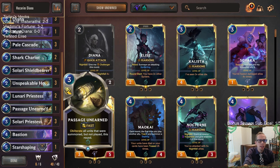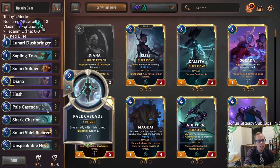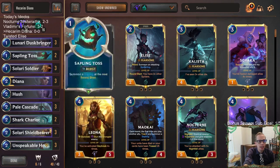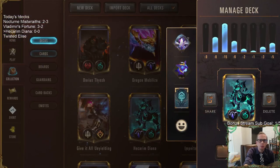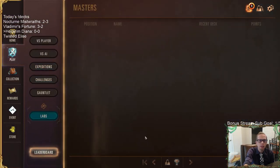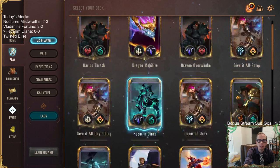This deck has a little bit of everything: one Harrowing for a finisher, a Ruination to help catch up, Rekindler to bring back Hecarim. There is even a Passage Unearned — a card I've never played in constructed before. The main reason to play this card would be for decks with Feel the Rush. We're going to play the exact list and try it out. We'll play five games on ranked with Hecarim Diana — here we go.